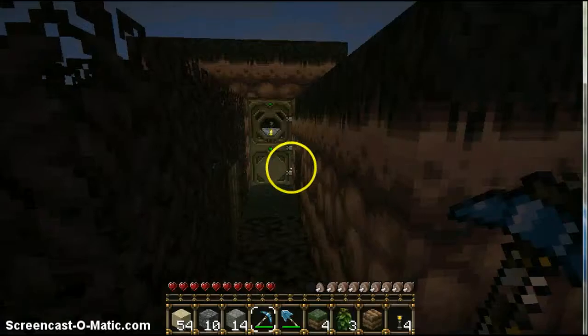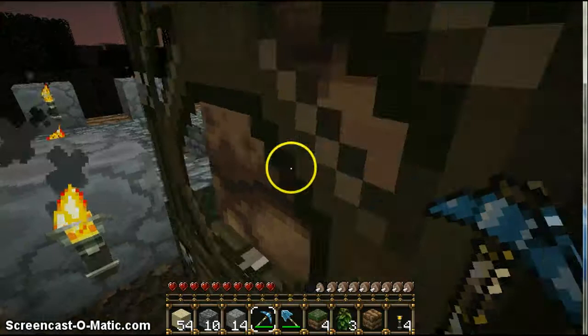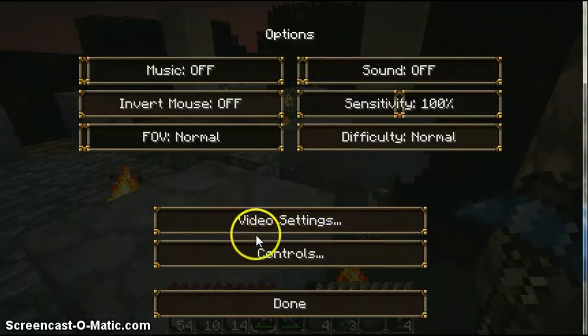Alright, here we go. So what I have here is a little door here, treehouse here. Hold on, let me change the settings.